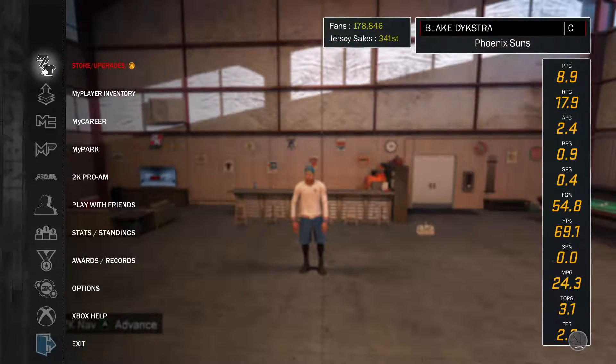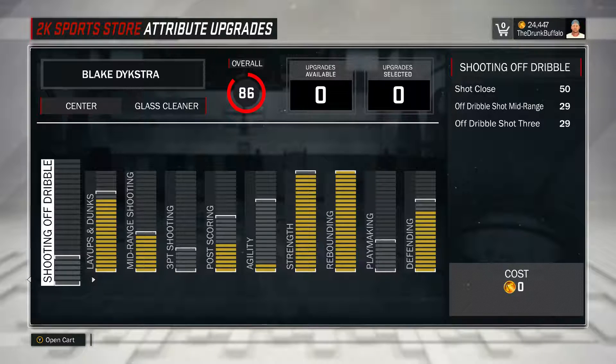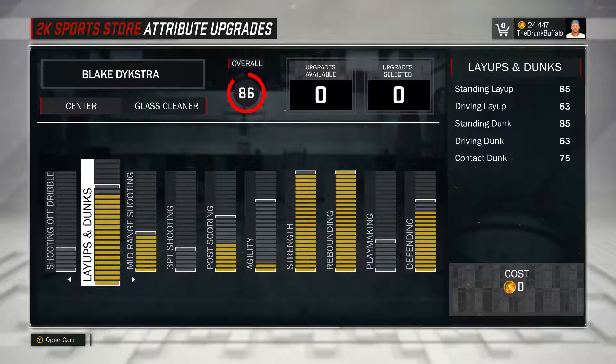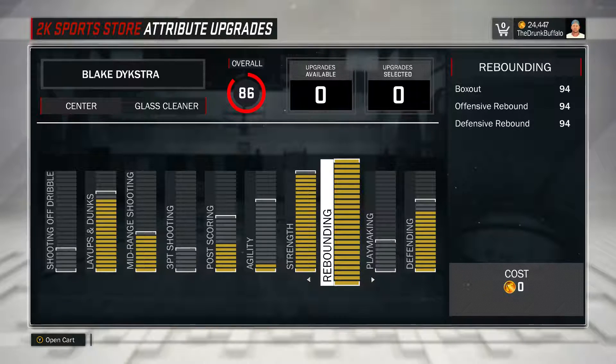Before all that I'm just going to show you guys what my glass cleaner is and what I would do different now knowing what I know for my attributes. My guy is only 86 overall, I haven't upgraded him anymore. I put a lot of stuff into the layups and dunks because as a glass cleaner most of your points are going to be dunks and putbacks. Strength and rebounding are the two most important things for this build. Because as a glass cleaner you're not going to be the star of the team. You are the dirty man. You do all the hard work so that your sharpshooters and other guys can get open and get wide open shots for you guys to win. If you're looking to be the superstar of a team the glass cleaner is not for you. You can put up some crazy numbers sometimes if you're playing a weak guy in park or pro-am who just can't handle you, because glass cleaner is very OP on dunks and strength.